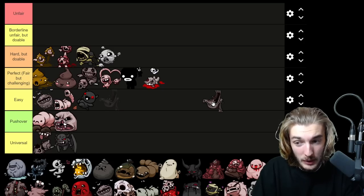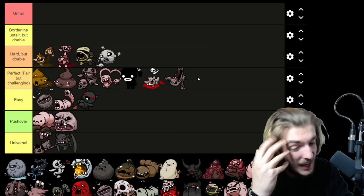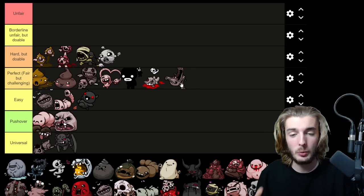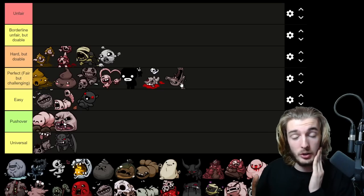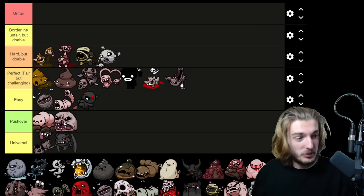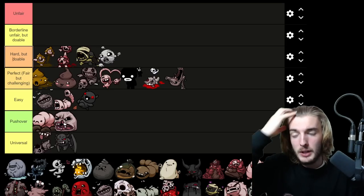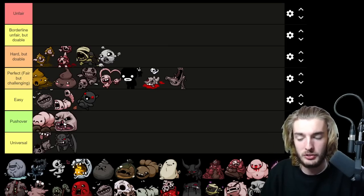Widow — previous to this update I would have put him in Easy for a first or second floor boss. I'm inclined to put him in Hard but I can't recall getting hit by him recently because once you adjust to his new changes he becomes easier again. If you cross over his white creep and get slowed down, it's a free hit — he'll pounce on you immediately. That's your fault for walking over the creep, but regardless, I think his buffs made him a more fair boss overall. He goes in Perfectly Fair but Challenging.